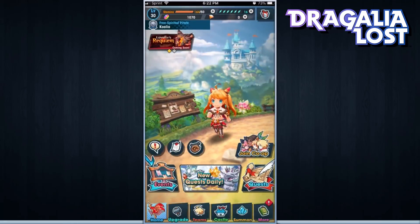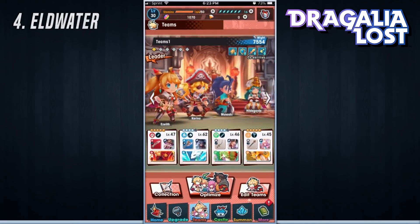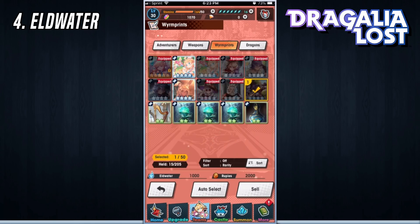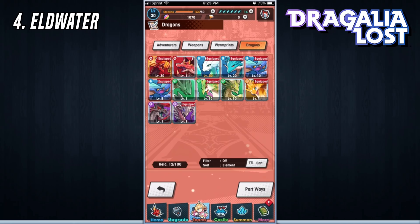For the fourth tip, one of the most important things in the game that we're trying to obtain is Eldwater. If you have extra three-star Wyrm Prints or three-star dragons that you're not using anymore, you can head to your Collections tab, go to your Wyrm Prints or dragons, and actually sell the three-star or higher ones to obtain extra Eldwater. For example, selling those four-star Wyrm Prints gave me 3,000 Eldwater to use to upgrade my other heroes. However, if you're going to sell your dragons, try to level them up to the highest level first to unlock special bonuses and Wyrmite before you sell.